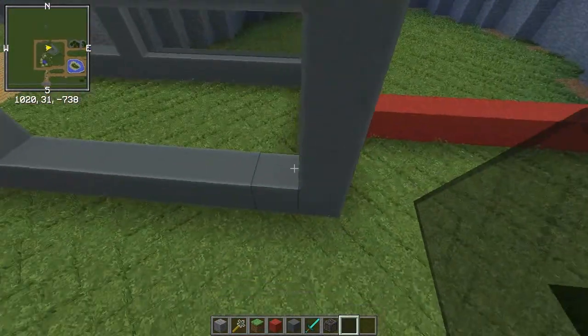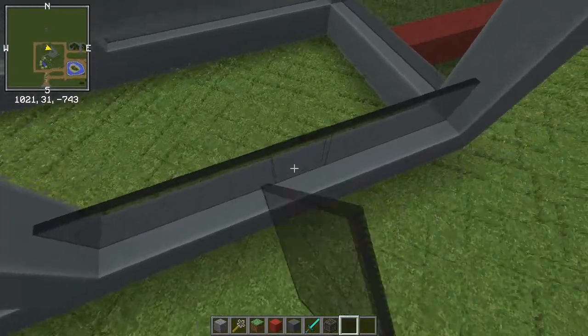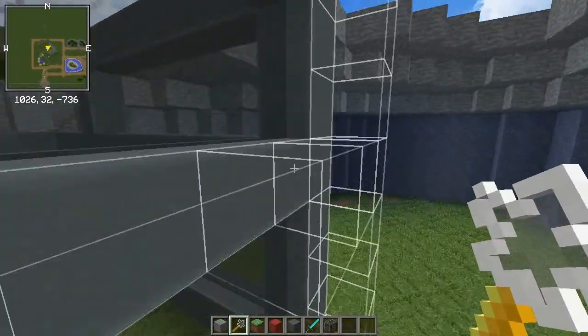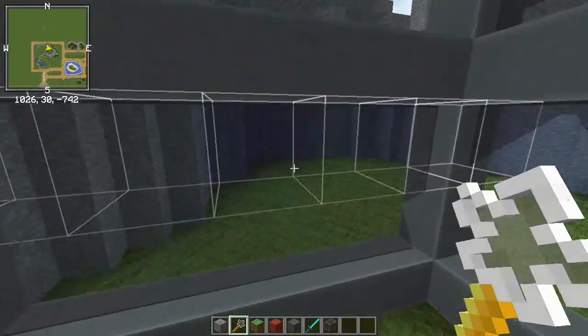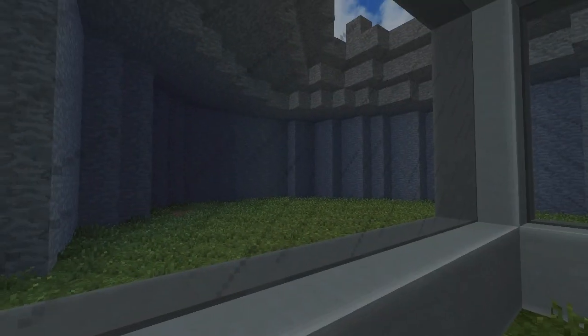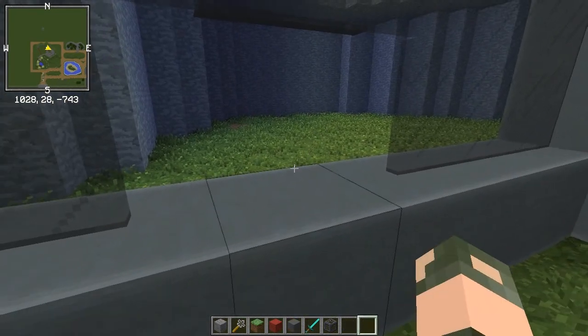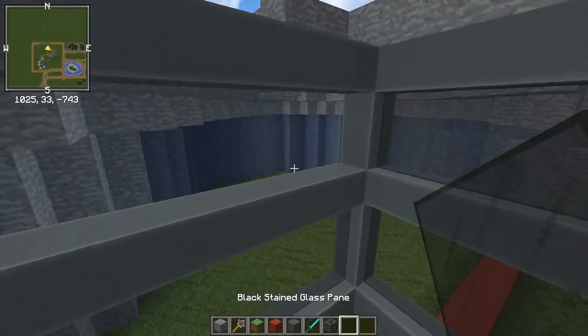We don't even need to do that — we can just get the builder's wand. If we just quickly fly in here, it doesn't do much difference — actually, it does quite a bit of a difference. See? Quite good, quite good. Good plan, I think.